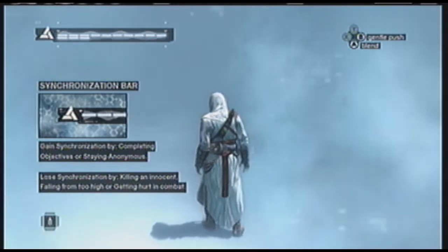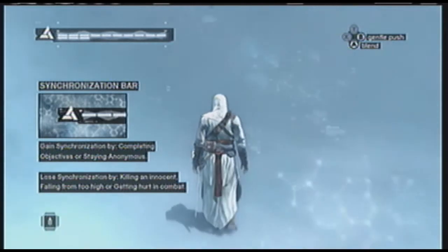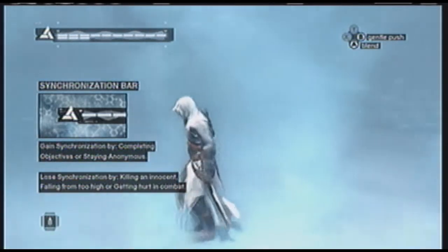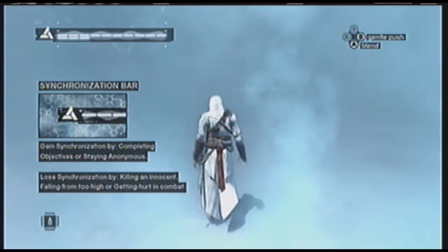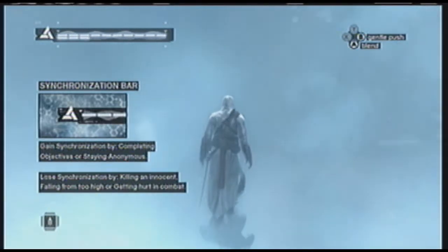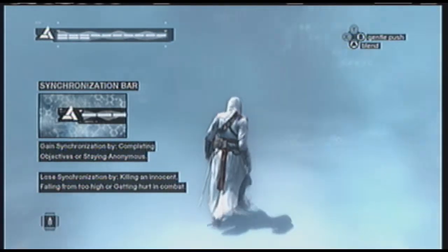The creed consists of three tenets. First, never hurt an innocent person. Second, always be discreet. Third, do not compromise the clan. Should you lose syncing, you can restore synchronization by reliving key moments of your ancestor's life, or by respecting the creed.